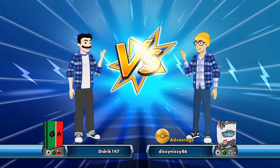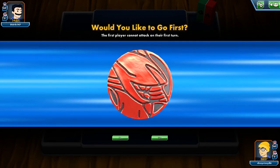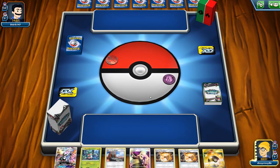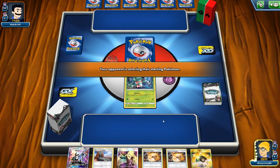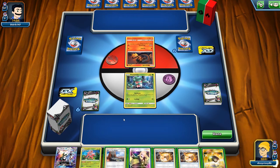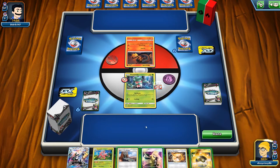All right, we see grass and fire as our opponent's typing — their deck. We win the coin flip, which is nice. Hopefully we can get off an Elm's Lecture because that is the ideal start here. This is a very rough hand and we're probably going to have to Cynthia unless we get something beneficial off the top.